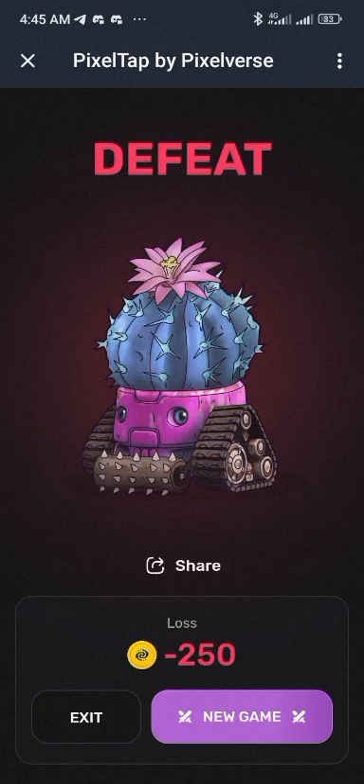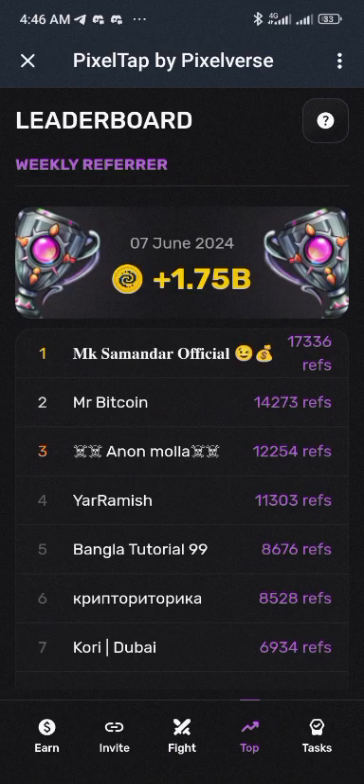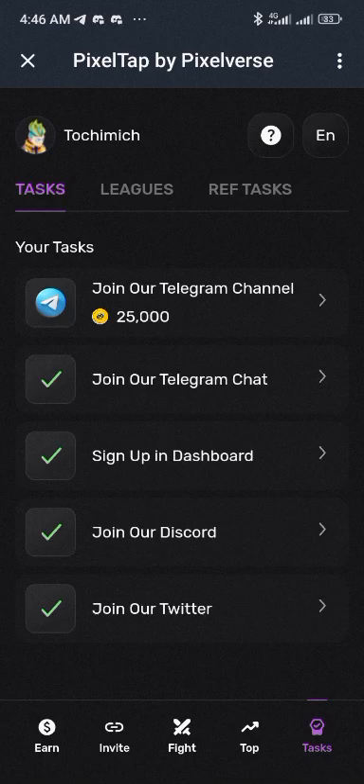On the next tab is the weekly leaderboard. After that is the social task section — come here, do the social tasks, follow and join them, and get the points attached to all those social tasks. The next things I'm going to cover are about the ecosystem dashboard on the web.